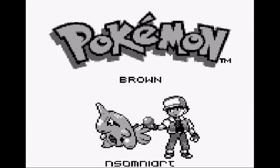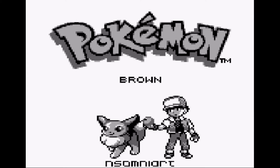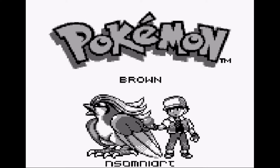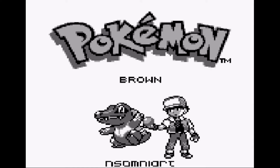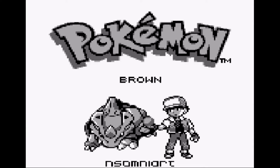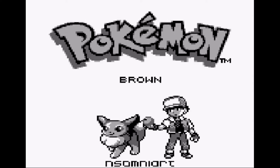It works on basically an IPS patch file. The way it works is you download the IPS, you download the application to graft the IPS onto the game, and voila, you have Pokémon Brown.